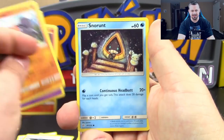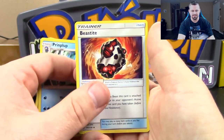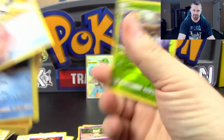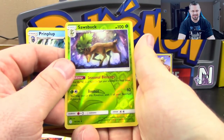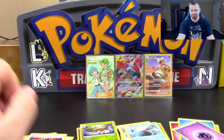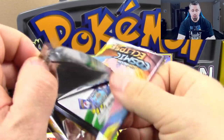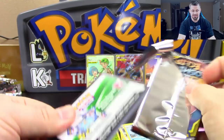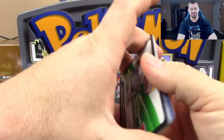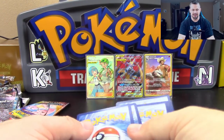Pack seven: Litleo, Koffing, Nosepass, Snorunt, Rockruff, Piplup, Beast Bringer, Tag Call, Sawsbuck Reverse Holo rare, and a Walrein regular rare. Could you imagine though — if he pulled that, he would have been like 'Whoa! Charizard! Charizard!' — screaming into the camera, blowing out everybody's ears. It would have been a good time for everybody.